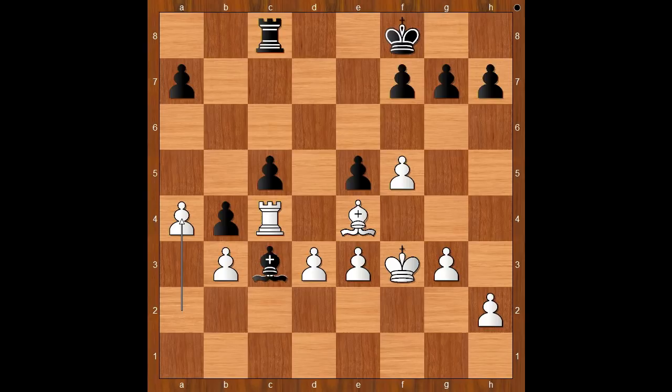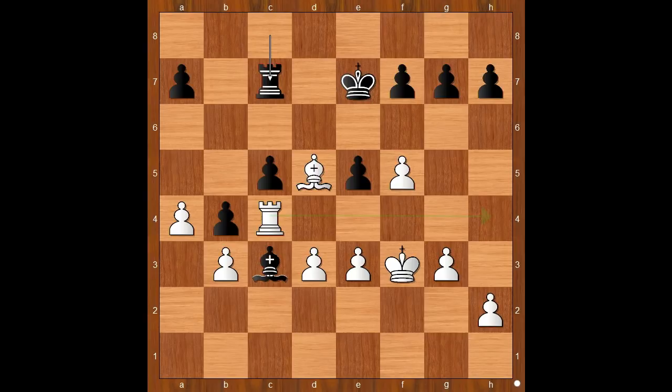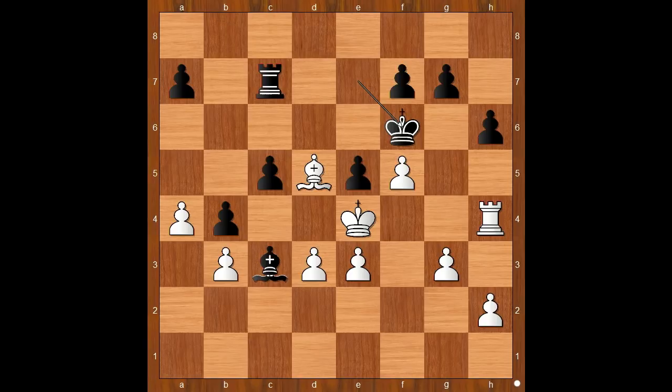King to e7. En passant is not a good idea because of rook takes bishop. King to e7, bishop to d5, rook to c7, rook to h4. White is standing better. H6. White has a plan now to push the pawns on the kingside. King to e4, king to f6, rook to h5, rook to d7.